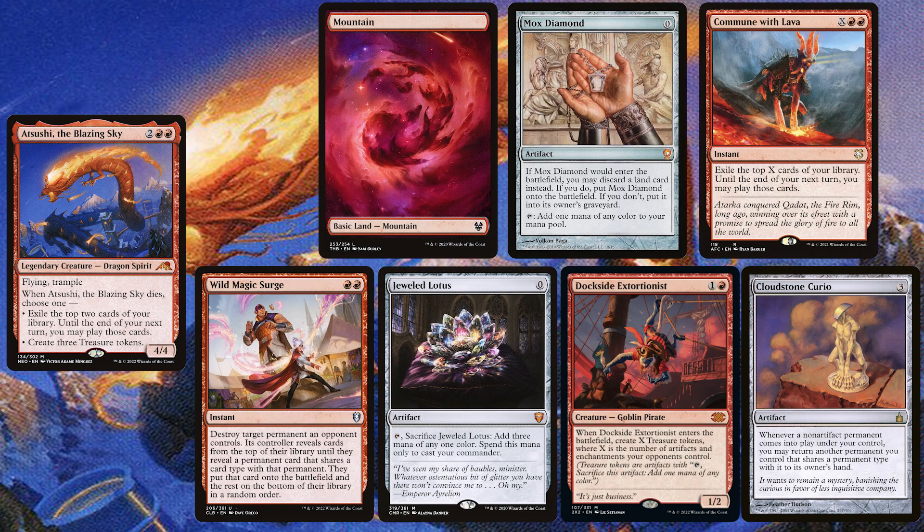His opening hand contains a Mountain, a Mox Diamond, Commune with Lava, Wild Magic Surge, Jewel Lotus, Dockside Extortionist, and a Cloudstone Curio.